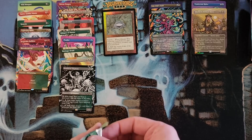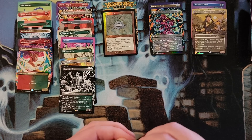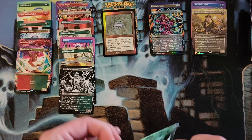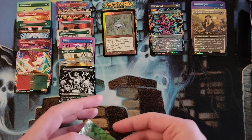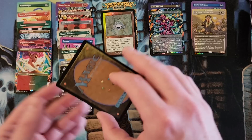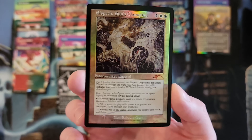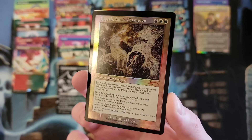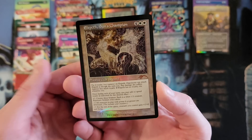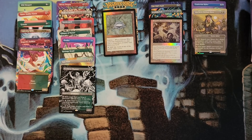2013 — this feels foil. Elspeth in foil! Elspeth, Knight-Errant in the old-bordered, very difficult-to-read Planeswalker treatment. Pretty good.